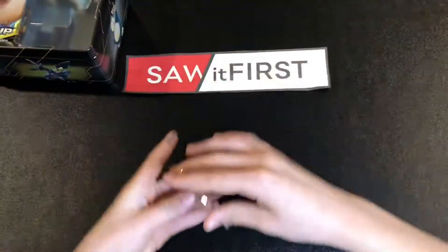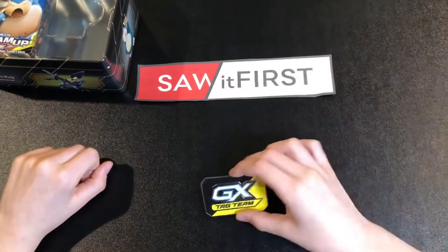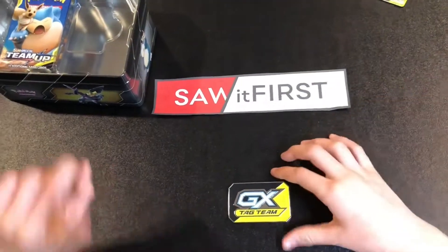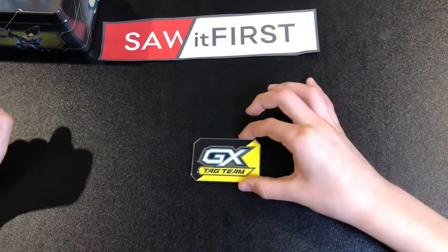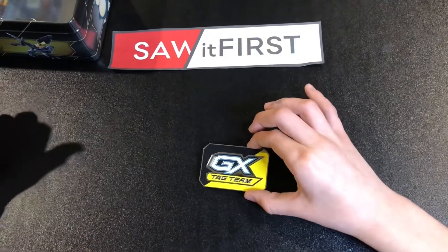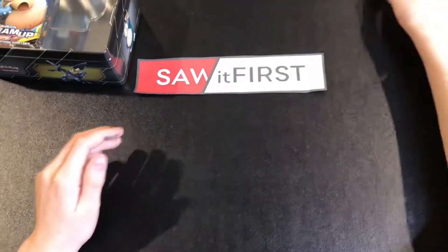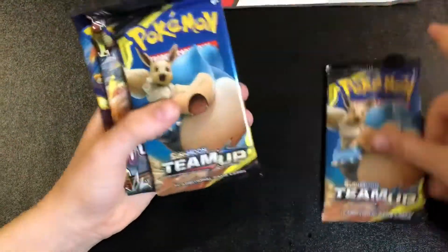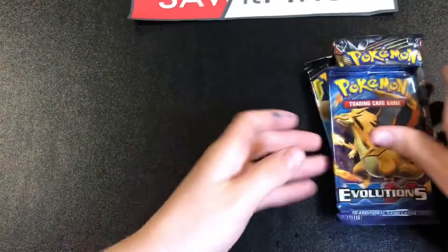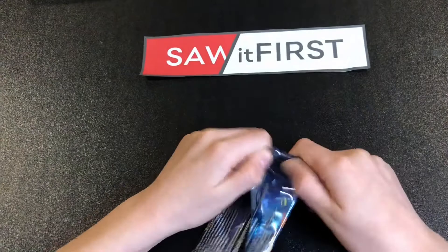We got this metal Tag-GX marker because in the game, when you're playing, you can only use one GX move in a whole game. You put this on the field to remind you that you've used that GX move. It's metal, so it's more heavy-duty and you don't have to worry about it getting bent. Now let's look at our booster packs — we got Team Up, Team Up, Forbidden Light, and Evolutions. I love to open my Evolutions booster pack, so let's get right into this.